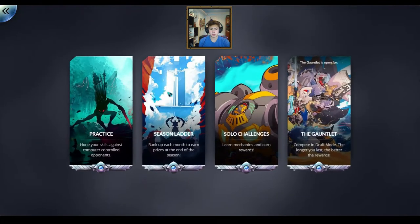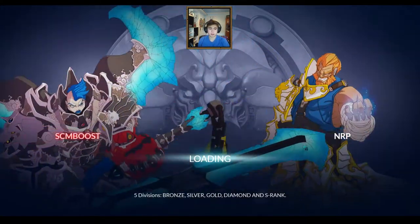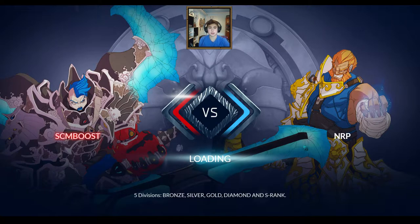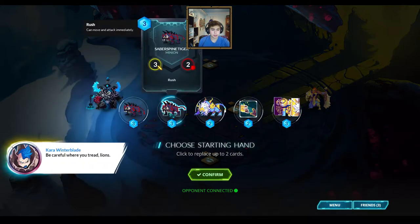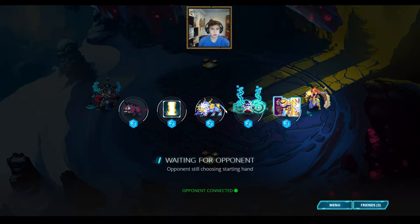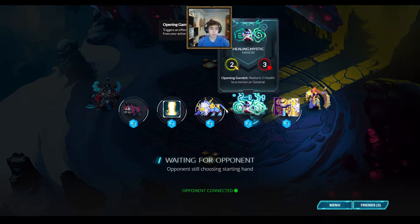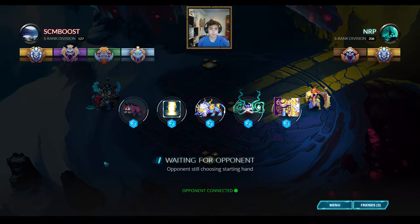What's up Duelers, it's Nerp here. We're just gonna have a simple rank match video today and I'm gonna play with my Lionar deck because we played Vanar in the last duelist rank match video. We're going second, I'll get rid of Divine Bond and Saberspine Tiger. Now I have options: I can play both the Azurite Lion and Healing Mystic on the first turn, or I can play just the Silver Guard Knight. In case the opponent plays something we want to take care of with a Saberspine Tiger on the first turn, we have that in hand as well, and Tempest is always good.